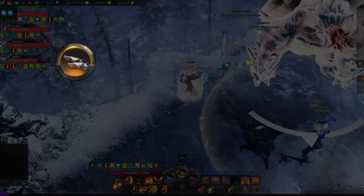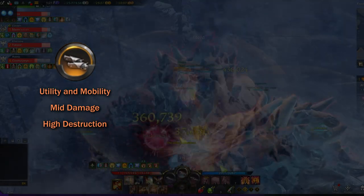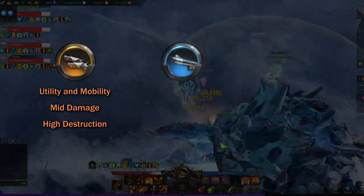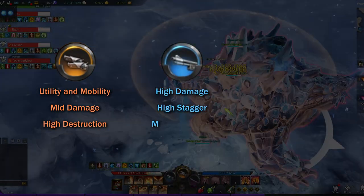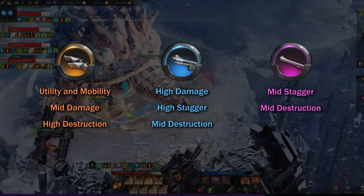The handgun stance contains all of his utility and mobility, some damage, and high destruction. The shotgun stance has close-range abilities that do high damage, high stagger, and mid-level destruction. The rifle stance has long-range abilities that do mid-level stagger and destruction.